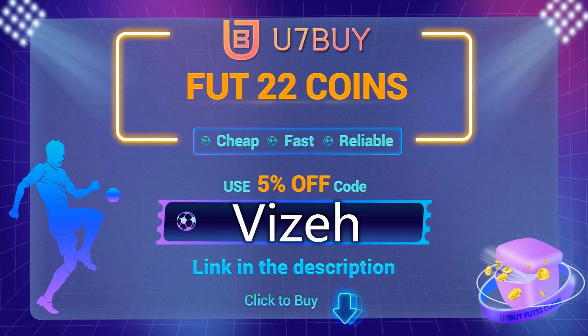For the cheapest and most reliable coins on the market, go to userbuy.com — link is down below in the description — and make sure to use code VISA at checkout for 5% off.